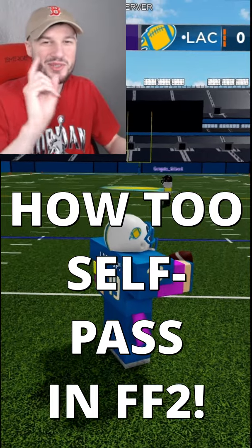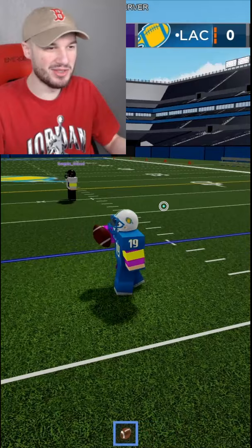I have found a way to self-pass in Football Fusion 2. What you're going to want to do is join a VIP with your friend and then have that friend leave the game. Now when you're all alone in the VIP,